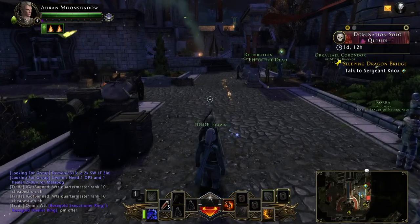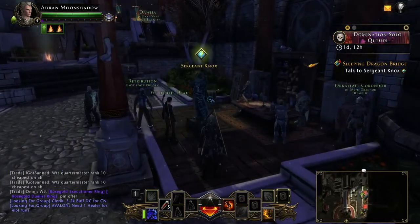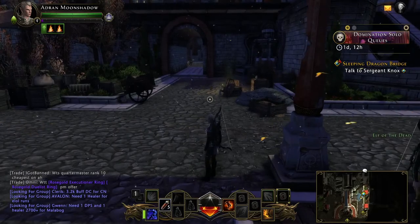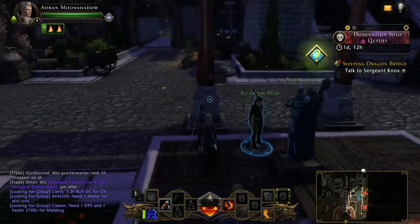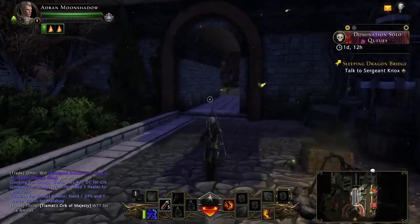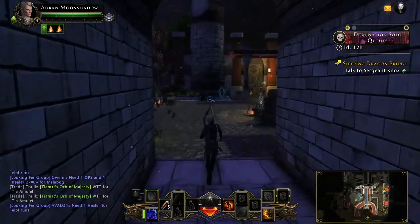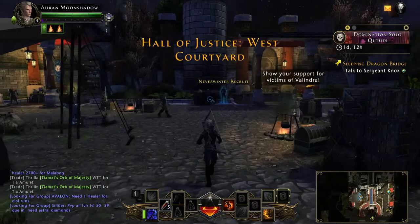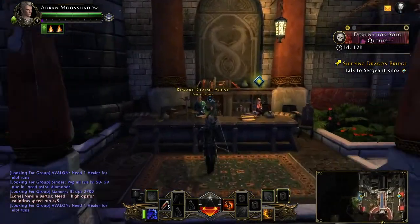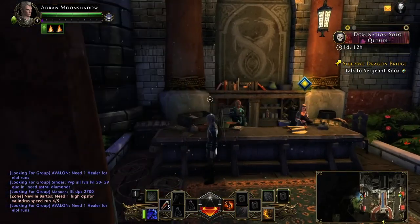It's pretty easy. So currently the waypoint is set to Sergeant Nox, who's right here. That's Sergeant Nox right there. And then the reward claims agent is right — sort of Sergeant Nox is facing the direction you want to go. And you want to go through this little archway tunnel, and the claims agent is on the other side over here. Right here — reward claims agent. I think they normally have a present over their head.